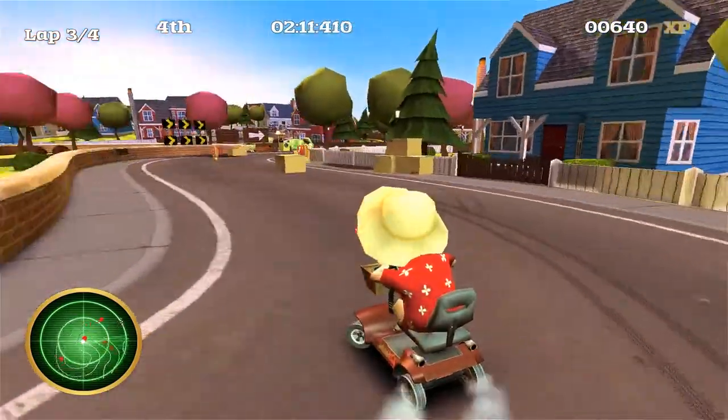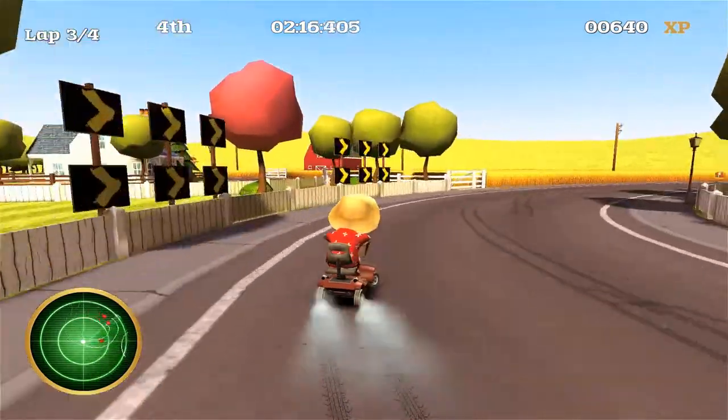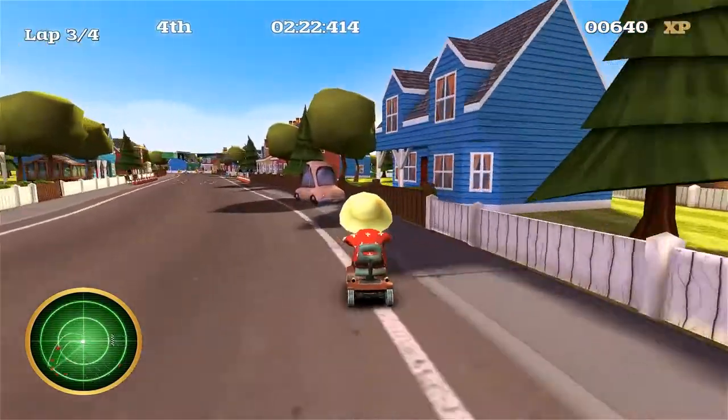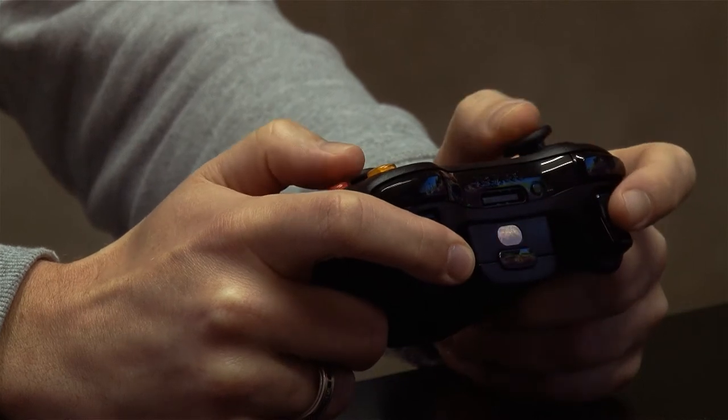Now the light also flashes red when I have an epic crash. So let's try and just come off our scooter here. Let's crash into the back of this car — came off the scooter and the Alienware FX light flashes red.